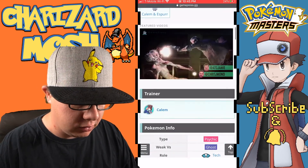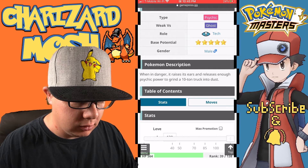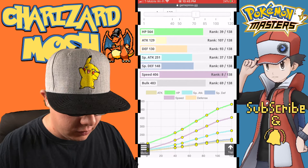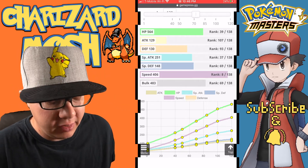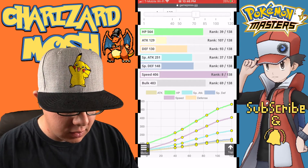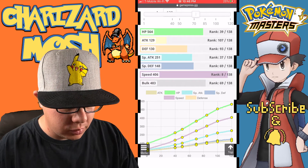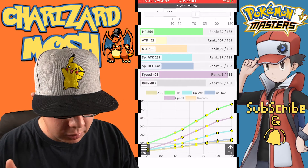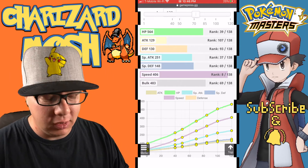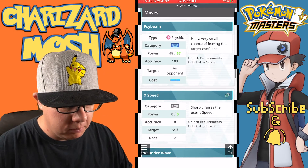Kalem and Meowstic are a psychic type, weak to ghost. Looking at their stats, the speed stat is really the standout stat for Meowstic. Decent HP, so-so for pretty much every other stat including bulk, but Meowstic is in the top 10 of the fastest Pokemon in the game.